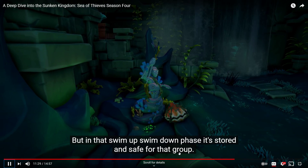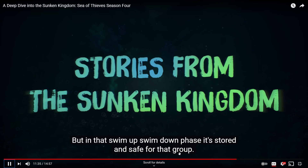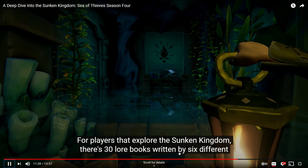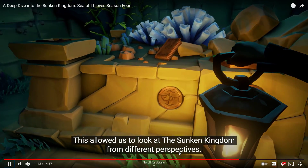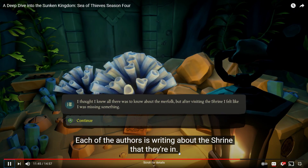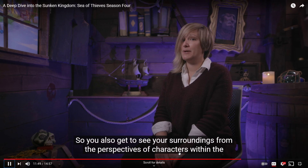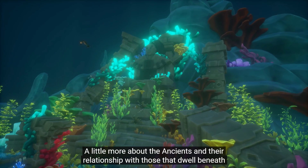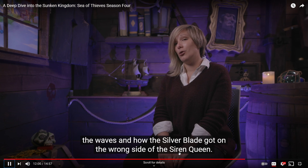Once you surface, the treasure can be stolen again by other players — it's back to being vulnerable. But during the swim down and back up phase, it is stored and safe for that crew. For players exploring the Sunken Kingdom, there are 30 lore books written by six different authors, allowing us to look at the Sunken Kingdom from different perspectives. Each author writes about the shrine they're in, so you get to see your surroundings from the perspectives of characters within the Sea of Thieves. Players will learn about the siren queen and her king, more about the ancients, and how the Silver Blade got on the wrong side of the siren queen.